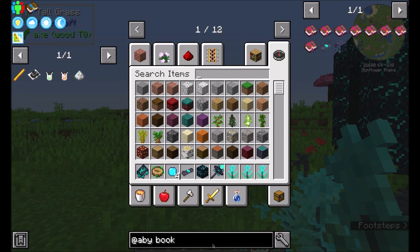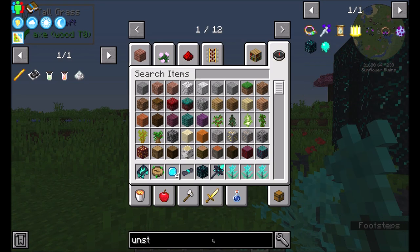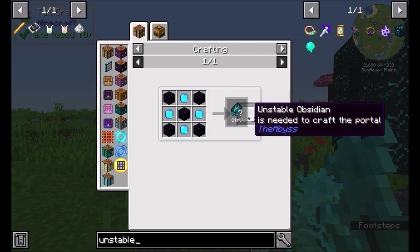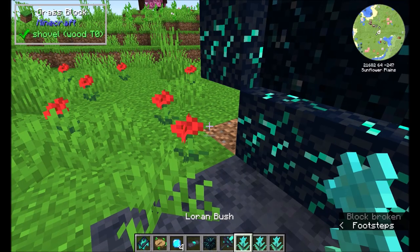You need to build an activation scroll as well as the Abyss chapter 2 book, and then you're going to need the other 20 to craft the abyssal portal frame. You build it like a standard nether portal frame and then you need an abyss portal activator. Then you simply right click it and step through and begin your journey into the abyss.